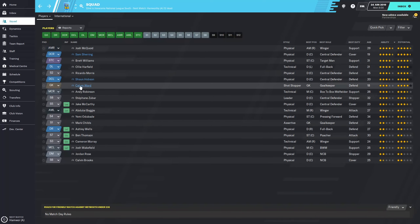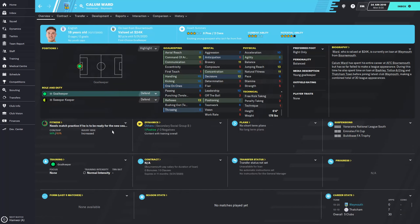The other loan is Callum Award, who is our goalkeeper. He has very decent technicals, though his physicals are not super good. He does have 13 jumping reach, but his agility and balance are a little lower than I would have liked. Still, I'm pretty sure for this level he's going to do alright for us.